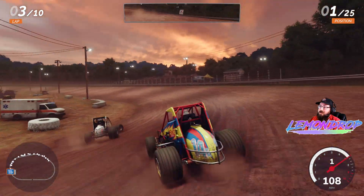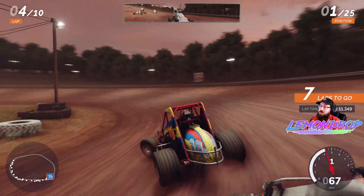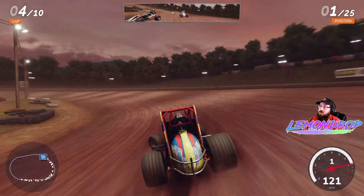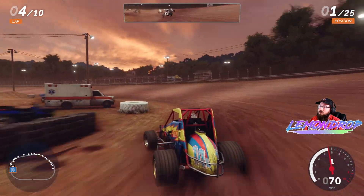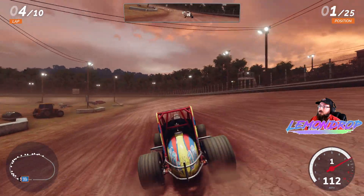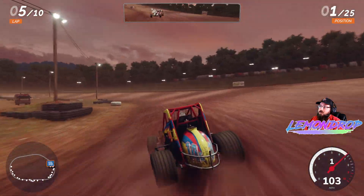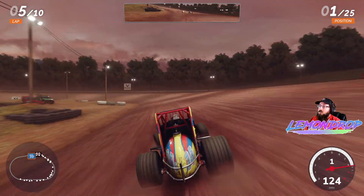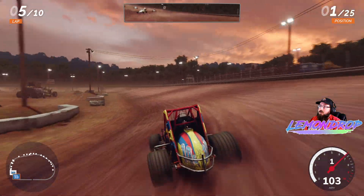I slide out just like that, try and do a crossover — line there buddy. There we go, just do a little putt-putt down on the bottom. Try and guard the bottom line from him. Oh, that's a good door they can open up there.